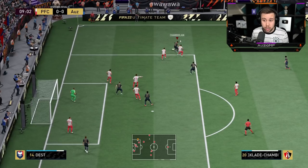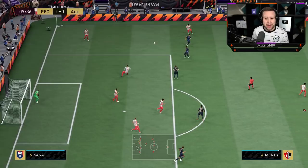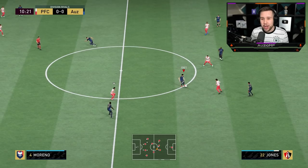Nice ball roll, a few turns, going for a heel-to-heel. Tried to go through the middle but we still got it. Great strength to hold off the player — I should have kept it simple and gone for that pass back. But you can clearly see the dribbling on this card is really, really nice to work with, especially as a midfielder.